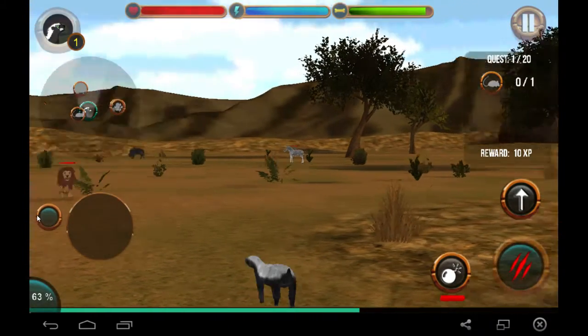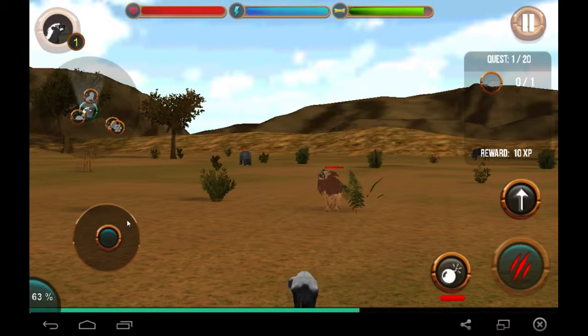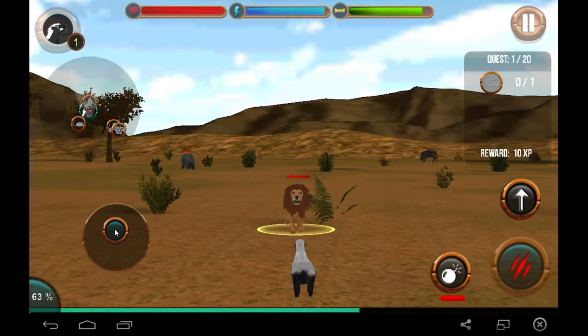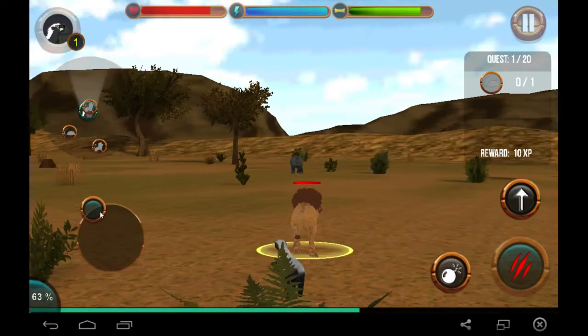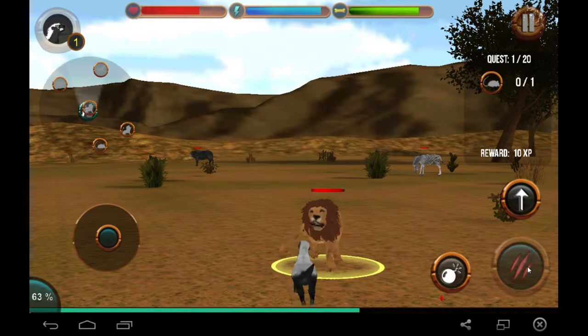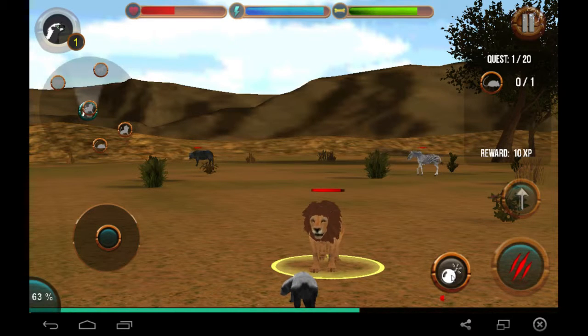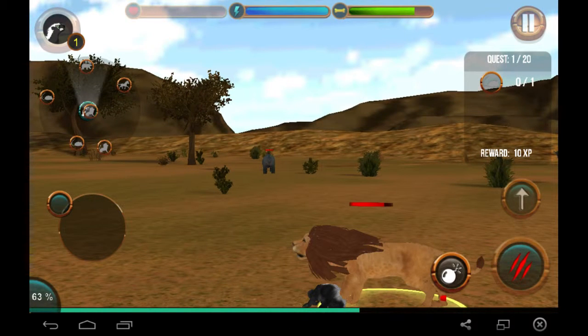I don't think this is a zebra. Check this out — what you got, huh? Yeah, you better run. Look at this lion. I'm getting destroyed. Let's fart — hurry up and fart before we die. We don't have fart, it's not available yet. Run! Well, a valuable lesson has been learned today: don't attack a lion unless you have a stink bomb ready to use.